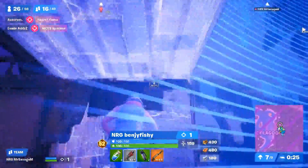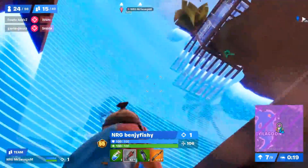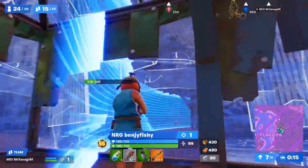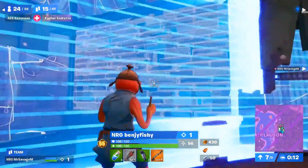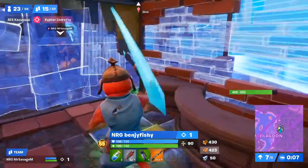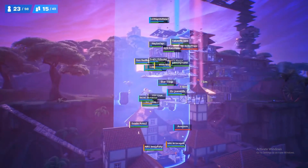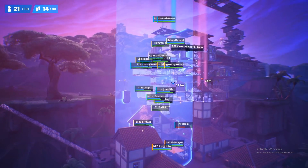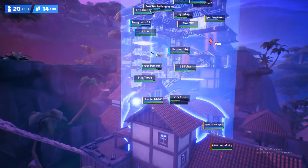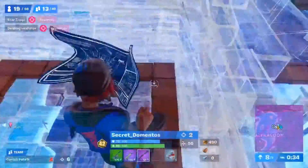The 14 Days of Fortnite are happening right now and they're unvaulting a vaulted weapon every single day, so I'm really hoping they give us a chance to use the Zapatron. The only reason I think they won't unvault it is because of how overpowered it was. It's going to be pretty hard for them to re-release the Zapatron with the same damage it used to do but still make it balanced. You can't have a gun that does 700-800 damage and kills literally anybody in its path. They'd have to balance it so it's not too overpowered.